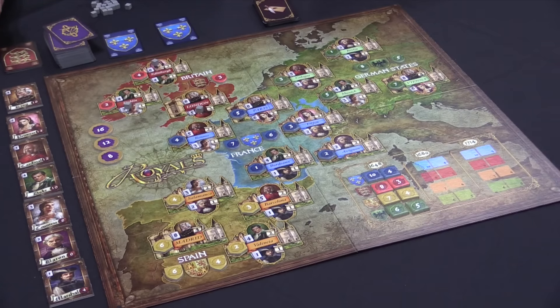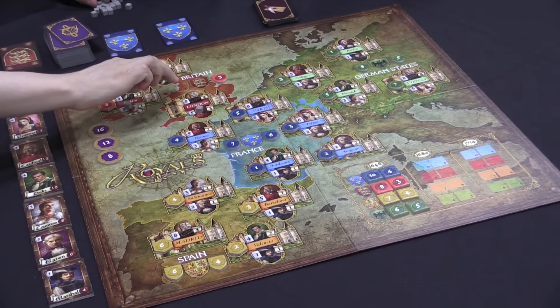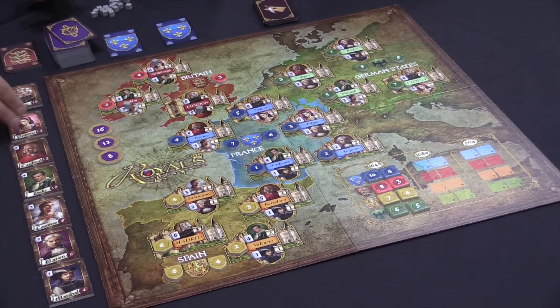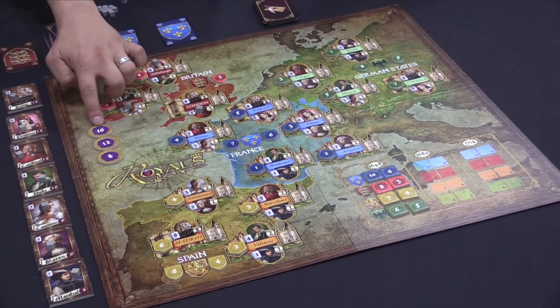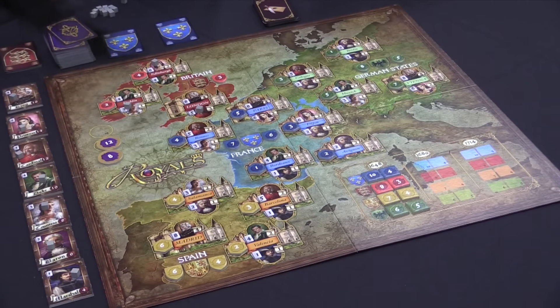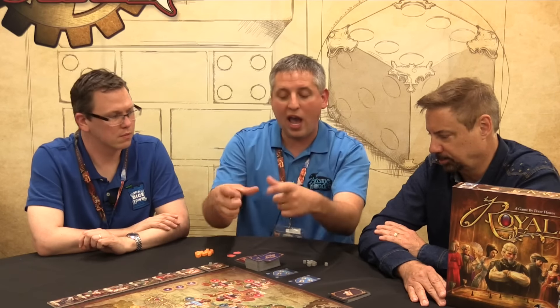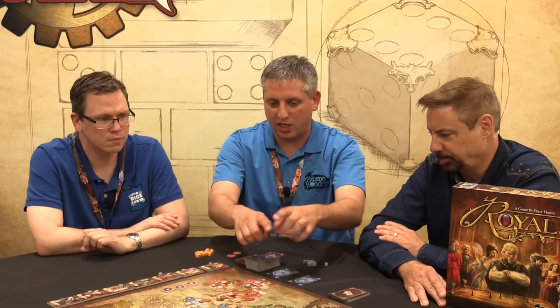That's the second type of victory point you can gain, and it's first and second to do it. There's also another type of bonus that goes along with the cubes you place. If you place influence on every single one of the different noble types, you gain 16 points, and the second player gets 12. That's a significant bonus you can't ignore. This gives a strategy where even if you aren't focusing on one particular area, you can diversify into different nobles. There are a lot of different strategies you can tap into to gain points in different manners.